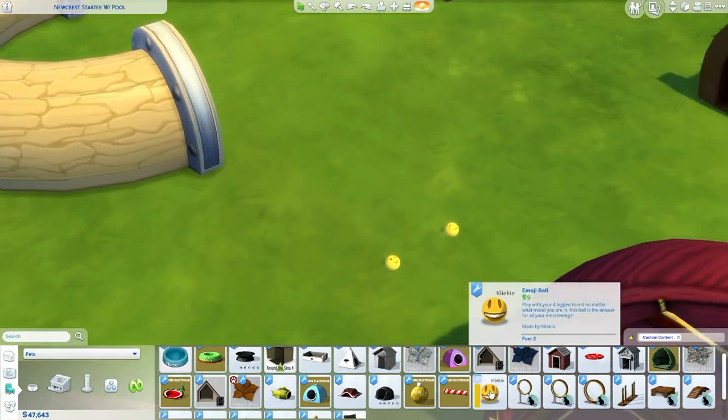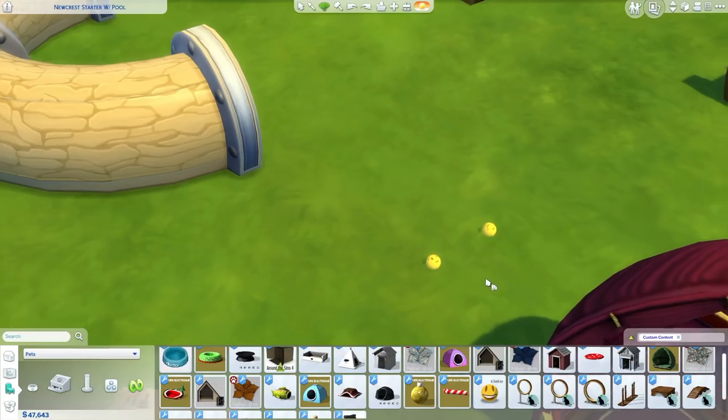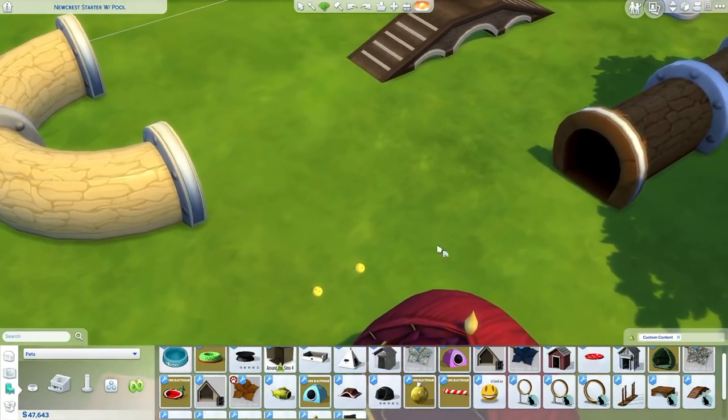This is one of my favorites right here — this is an emoji ball for pets to play with, and it comes in a bunch of different emotions. There's even the angry one, the XD, the crying laughter, the happy one, and so many others. This is great. I'm kind of glad I did this objects showcase later because this one wouldn't have been in the video otherwise — I found this one pretty recently.